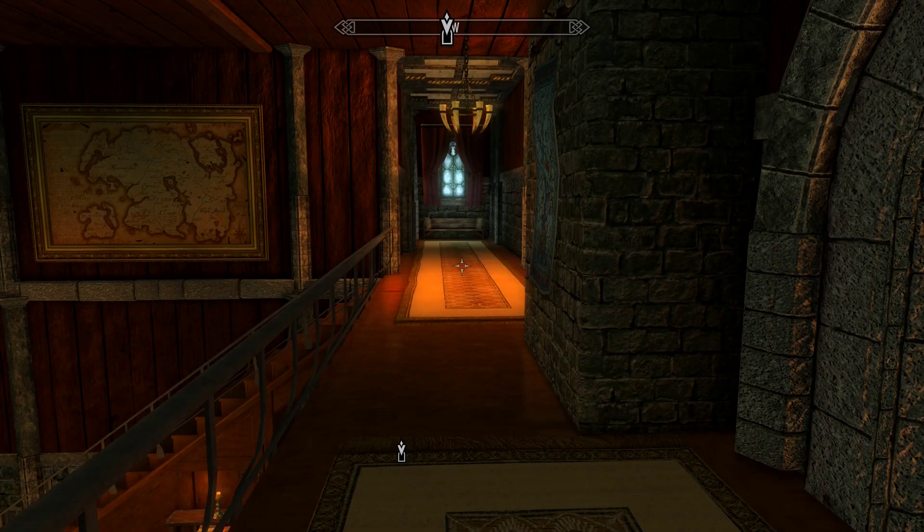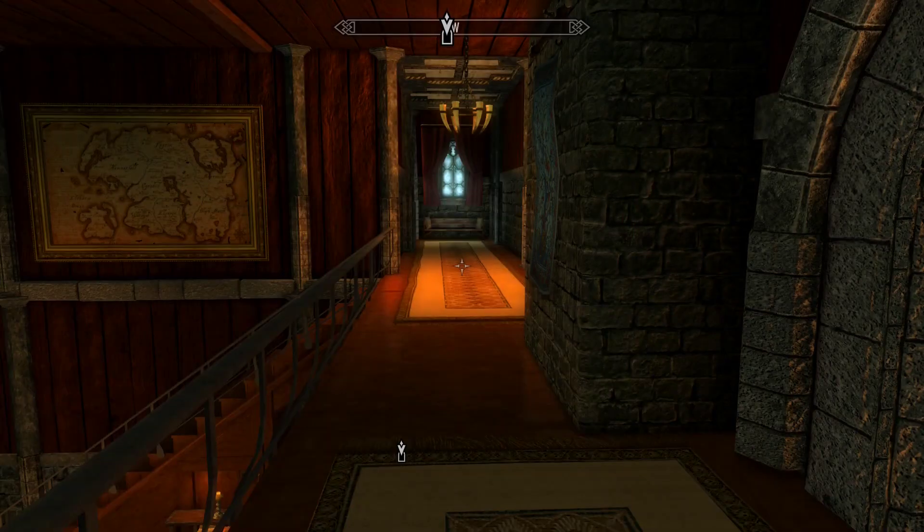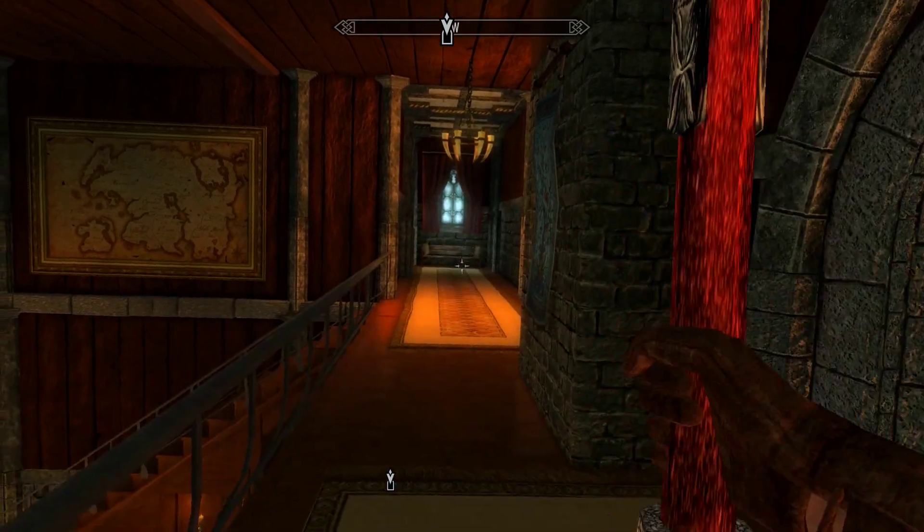And thanks to his efforts filling up the displays throughout the museum, Orion gifted Bob with a powerful new weapon called Stendar's Hammer — a war hammer that literally weighs 1,000 pounds and allegedly sends enemies flying. Can't wait to test this baby out!